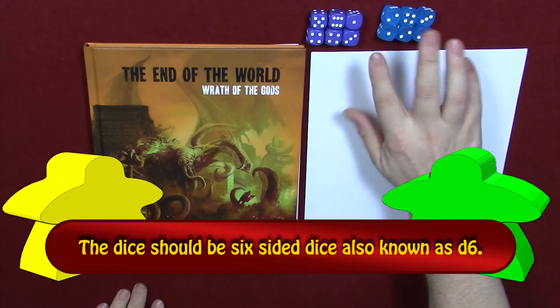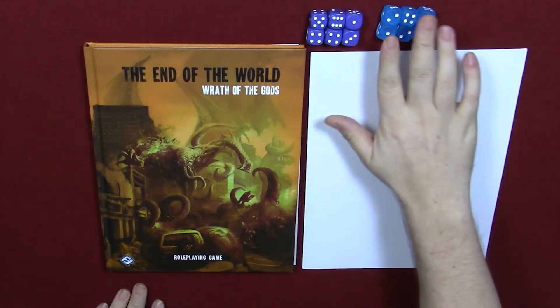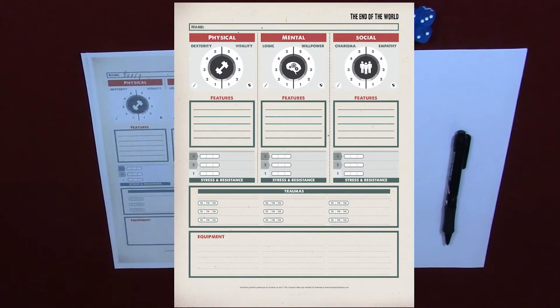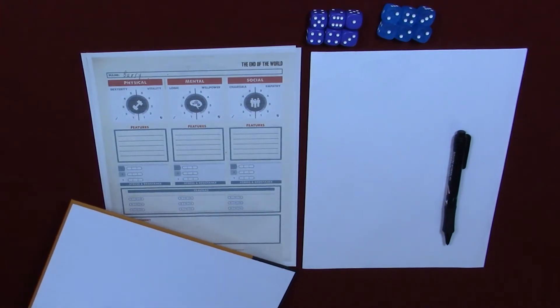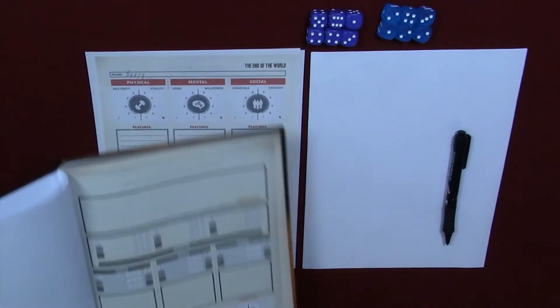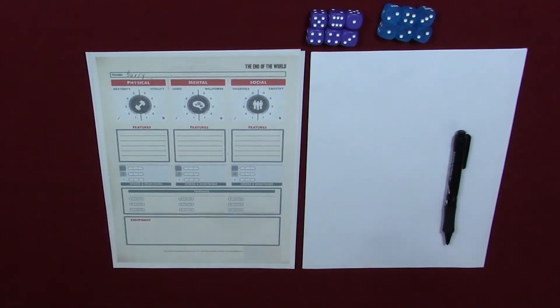You'll also need some pen or pencil and paper, and you'll need some dice — two different sets of different color dice, or different size dice if they're the same color, to represent your negative and positive dice. You'll also need a character sheet, which can be found on the last page of the book to photocopy, or on Fantasy Flight's website as a PDF.